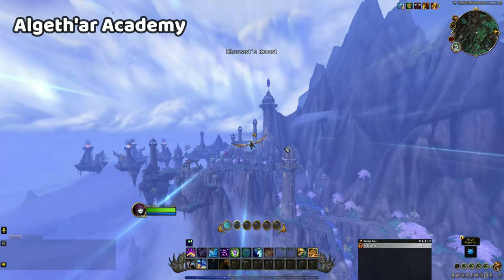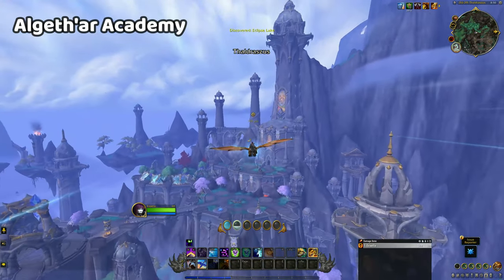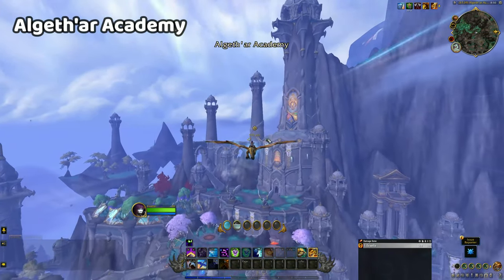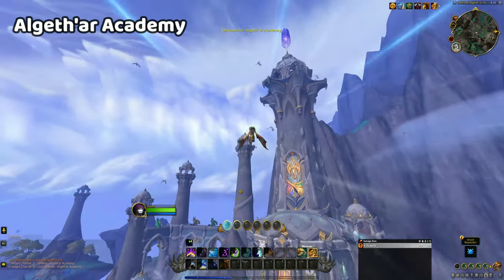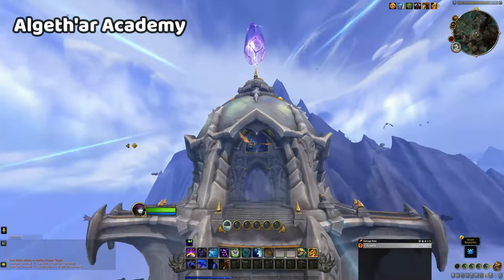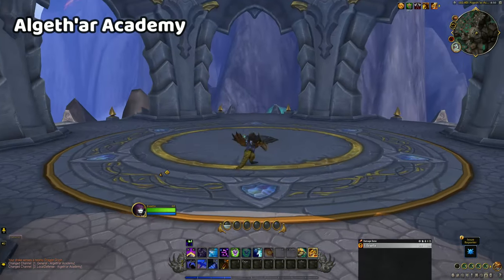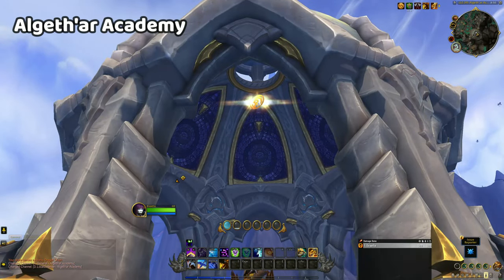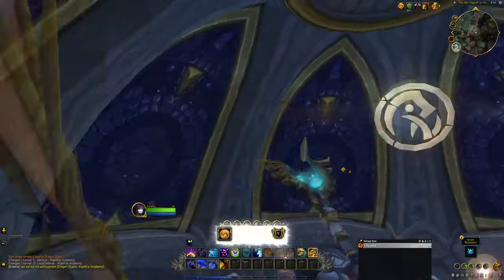Algathar Academy is tricky because the glyph is hidden up in the ceiling of the tall tower, and you need a good amount of momentum to reach the tower to begin with, so you may find yourself flying rather fast when you get close. If you can manoeuvre quickly, you need to aim for the tower and curve your dragon upwards as soon as you're inside to get to the glyph. Otherwise, the easier option is to land on the platform in the tower and use one Skyward Ascent to reach the glyph.